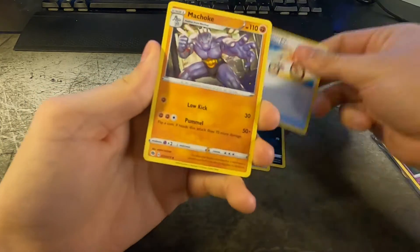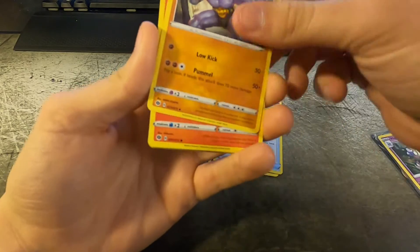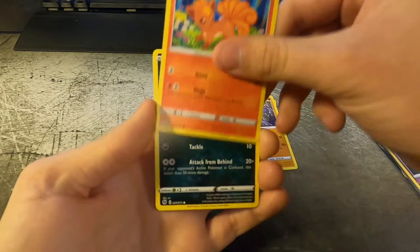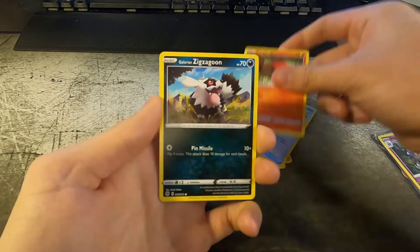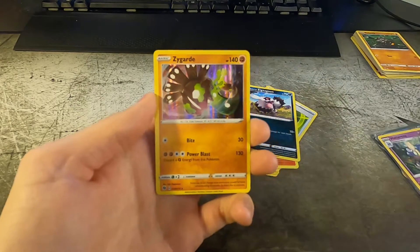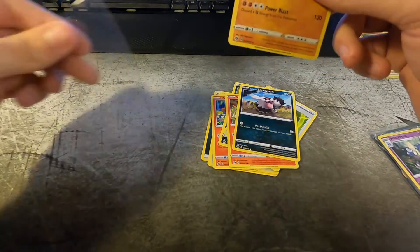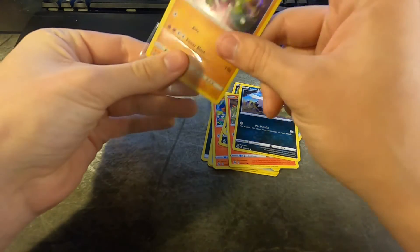Absol, Rotom Bike, Machoke — oh, did I leak? Vulpix, Inkay, Poké Ball, Sizzlipede, Galarian Zigzagoon, Hatrum reverse foil, and a Zygarde holo. Alright, not too bad out of that collection box.